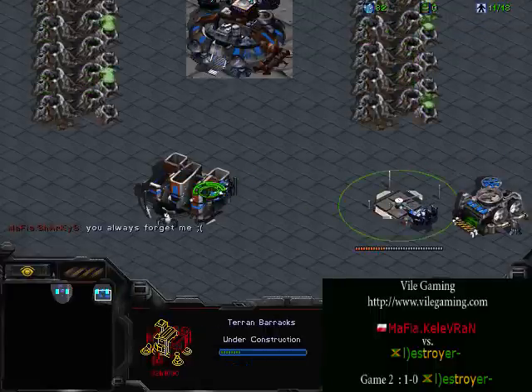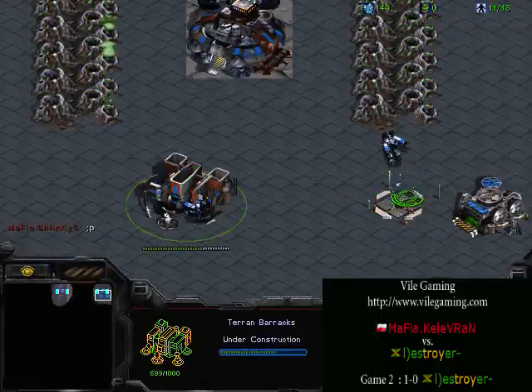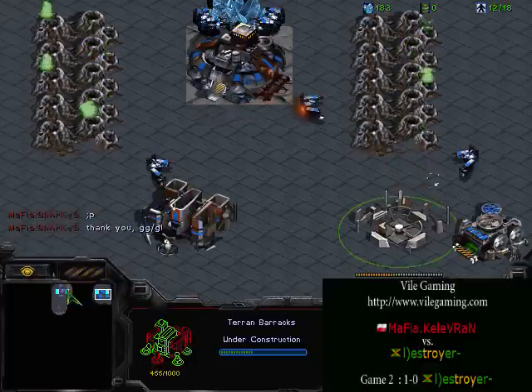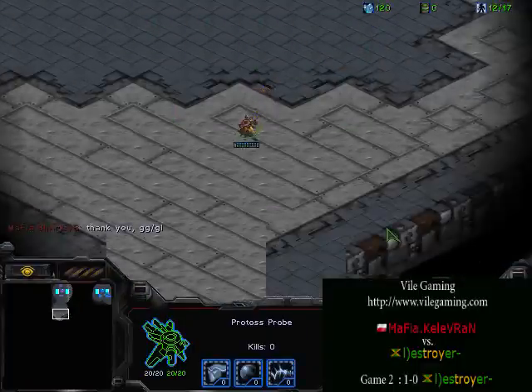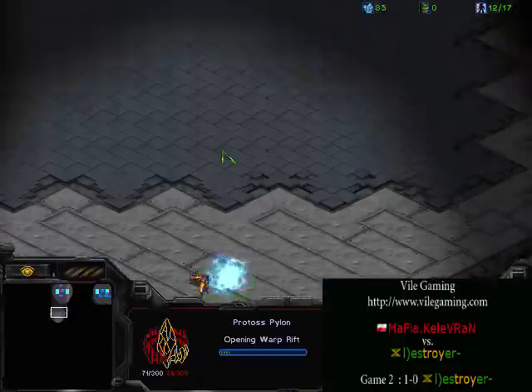The Terran is doing the same build that Destroyer did last game — it looks like a two barracks academy sort of tech build. So it's going to be very interesting to see how it plays out. The probe is now scouting — he is not going to scout into the base, he is going to go for the choke.